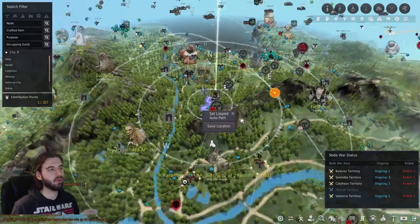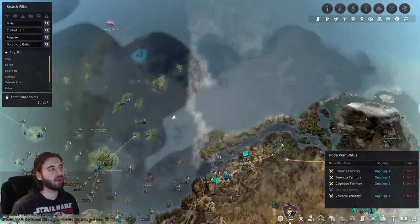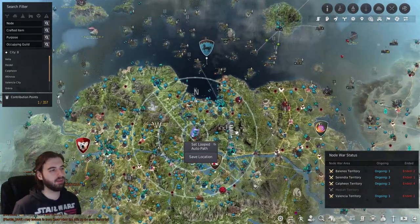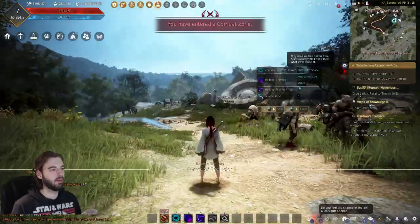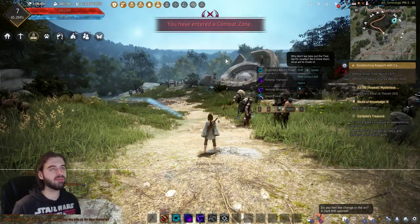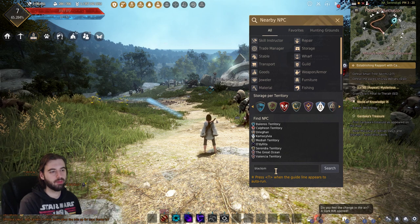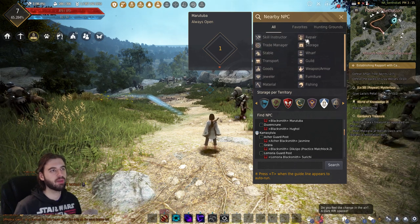The map is accessed by pressing the M key. When you first open it, it'll be a lot less filled in than mine. This game is absolutely massive — it probably takes an hour to go from end to end, and there's even a small island continent across the ocean, so yes, there are boats you can sail. You can place a waypoint anywhere on the map by right-clicking, which places a marker visible in-game. Set your character to auto-run to that location by pressing the T key. If you need to find a specific NPC, use the Find NPC function next to the mini map — just type in what you're looking for, like a blacksmith, and frequently searched options are available as quick shortcuts.